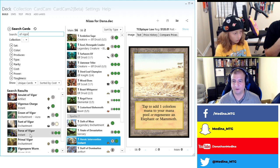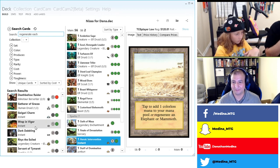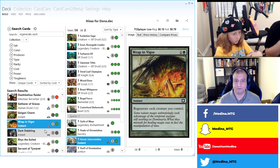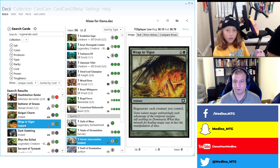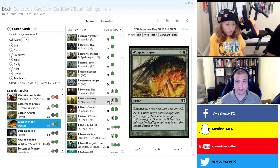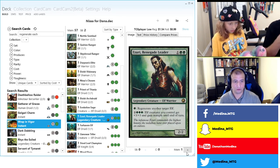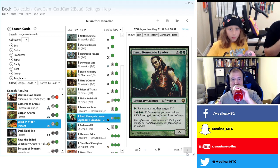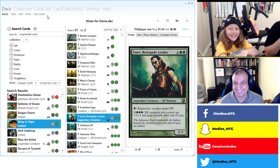It's Wrap in Vigor — regenerate each creature you control. So if they blow up the board you can use this to regenerate all your elves. We'll add this as well. You'll play with the deck and maybe remove it later. We also have Azusa already in. Chat asks if Skullclamp is legal — Skullclamp is definitely legal. Dana knows that one — Skullclamp goes in. The hardest part of this stream is going to be the cuts.